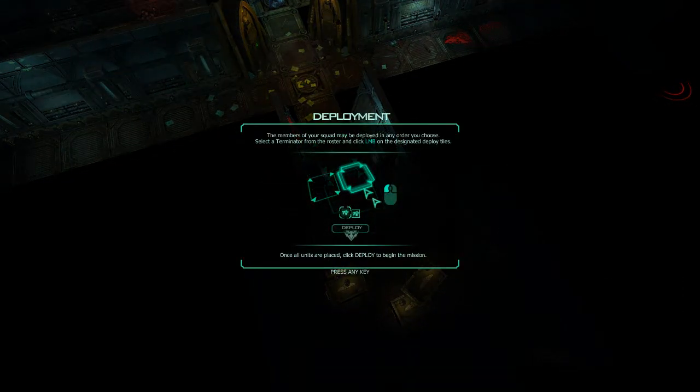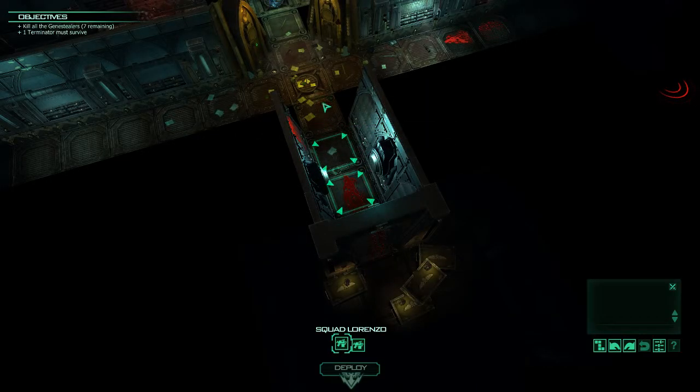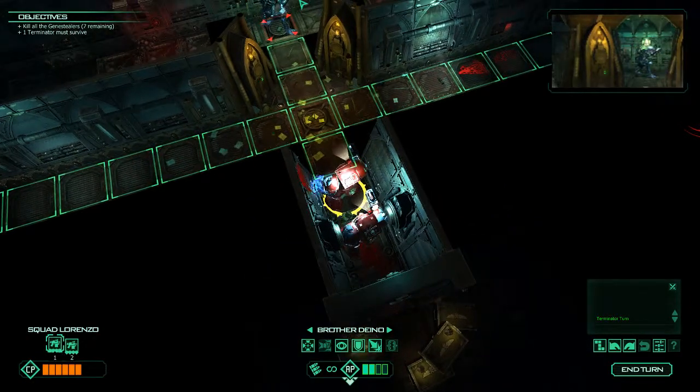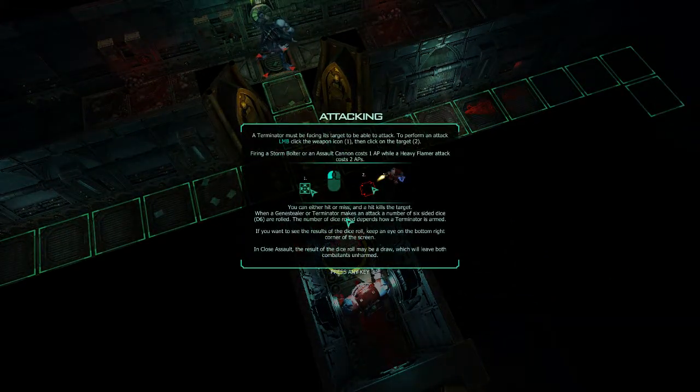Onwards brothers, in his glory! Members of your squad may be deployed in any order you choose. Select a Terminator from the roster and click the left mouse button on the designated deploy tiles. Once all units placed, click deploy to begin the mission. They've both got Storm Bolters, so we're doing okay. Deploy them. The Emperor's finest. Oh, there is a Genestealer.